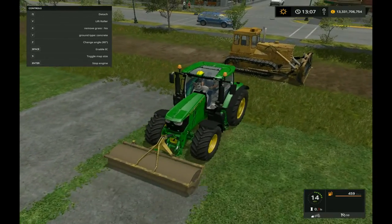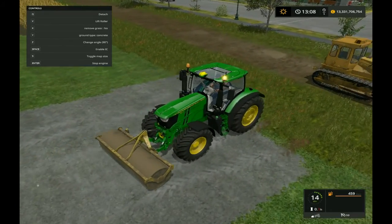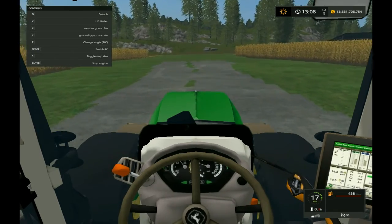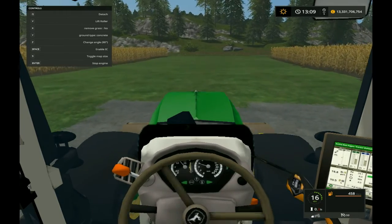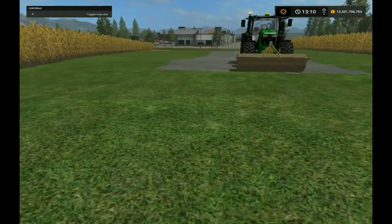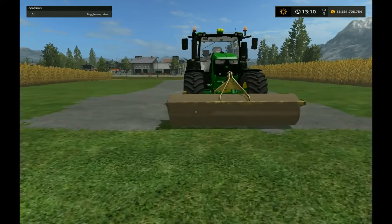Yeah, we'll do it that big guys — this is looking so nice so far, it's looking good. I'd say that's a reasonable width. Personally I'd put the house about here. Yes, now we let that dry and we'll lay some slabs down for them.